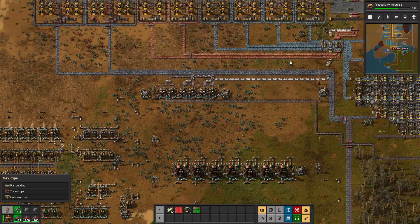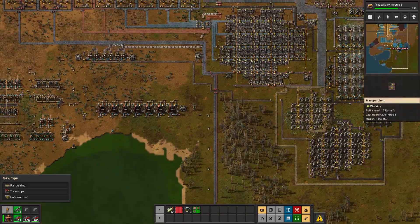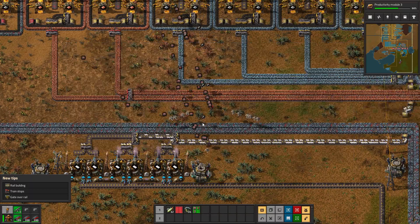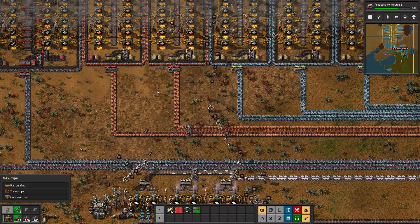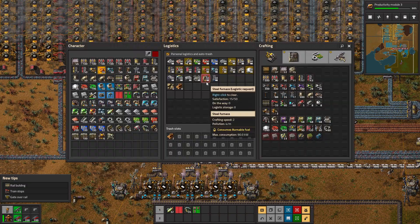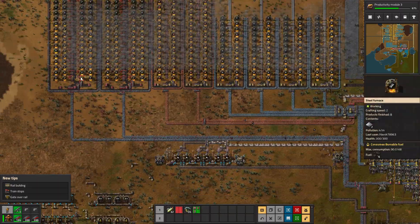I don't have enough plastic production either. We're starting to see weak points all over the factory - it's okay, we'll get things figured out. I'm going to stand here for just a moment and let the bots bring me all the glorious resources they're trying to, because if I go back down I'll be outside the range of the logistics network.